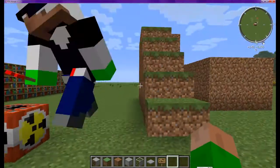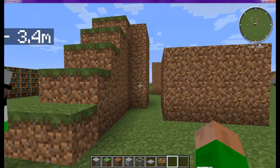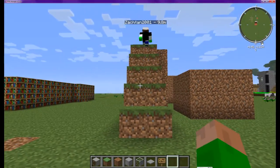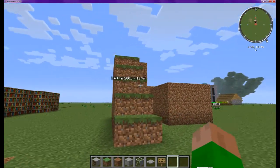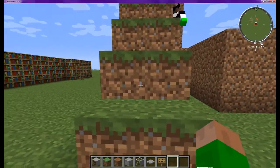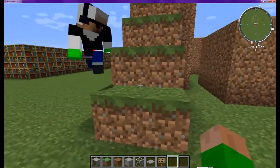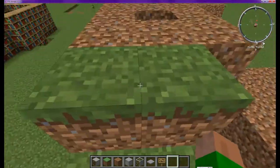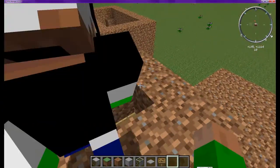So yeah, this mod is pretty much just for multiplayer — you can use it on single player too — but it adds a whole bunch of false stuff. Like this, watch. See, you think these are just normal blocks of grass, right? But when I walk up it, they just work as stairs. I'm not using any types of mods or anything with that, that's just what it is.